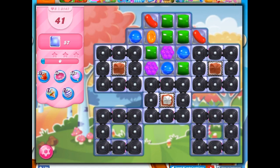Hi friends, this is Susie, your Candy Crush Guru, here to help you solve the puzzle of level 3147, where we have 41 moves to clear out 57 jelly.